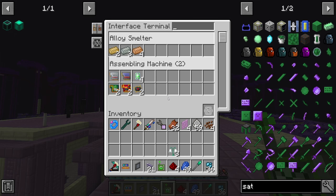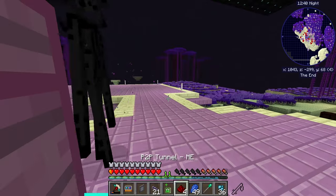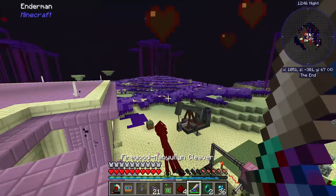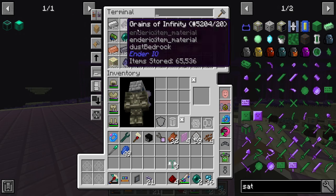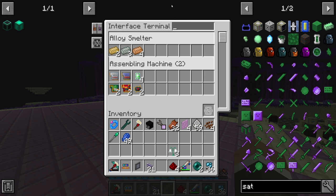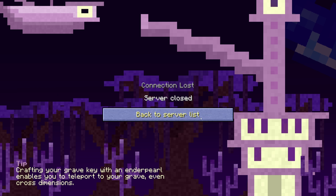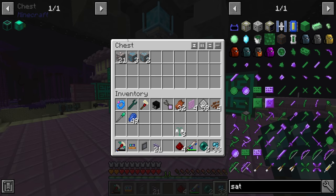You can right-click the wireless terminal and select which interface you want — if you select it properly you can do the number-of-items sorting. It only breaks when you try to use the hotkey from the bauble slot. Now it's back — maybe I just had to right-click it to activate it. It seems to be working now: left-click for interface terminal, right-click for pattern terminal. I think that's now working as intended.